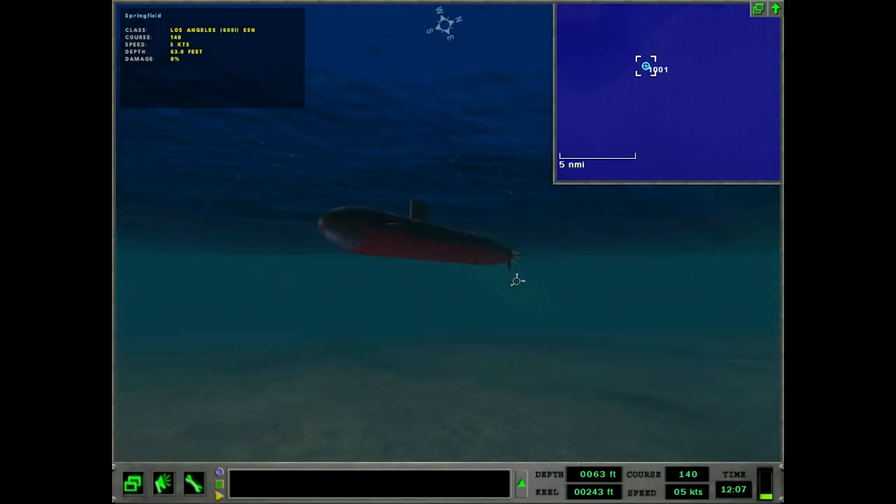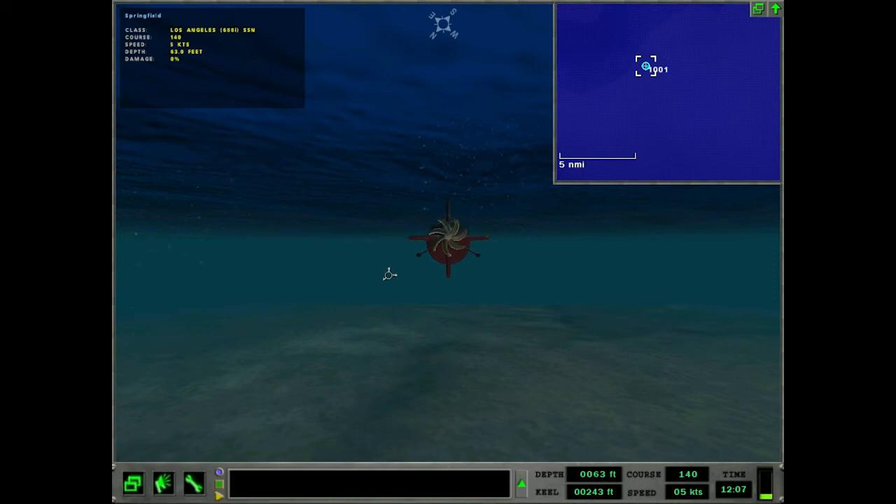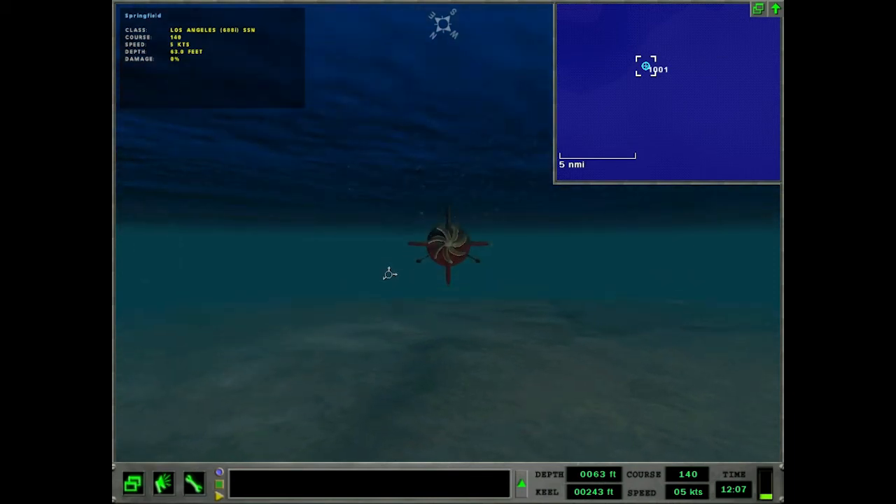Periscope can be pretty important. It can be a pretty integral part of figuring out what's going on, getting intel, and figuring out what ships are doing. If you have nothing else from a ship besides sonar info, using the Periscope can quickly increase your ability to get a good solution without having to make a lot of turns.